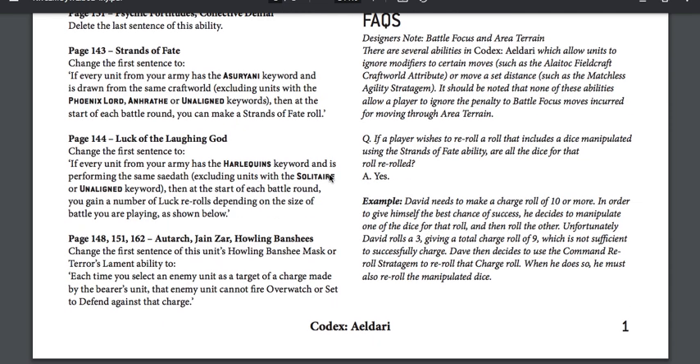Page 143, Strands of Fate: change the first sentence to 'if every unit from your army has the Asuryani keyword and is drawn from the same Craftworld, excluding units with the Phoenix Lord and Ynnari unaligned keywords, at the start of each battle round you can make a Strands of Fate roll.' The main thing is that Phoenix Lords and the Avatar don't prohibit you from using this. I need to check whether Harlequins have the Asuryani keyword — and it turns out they do not.